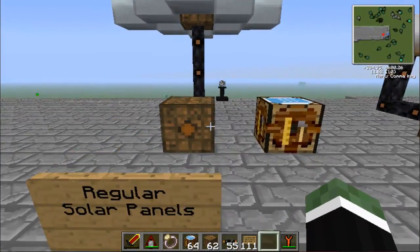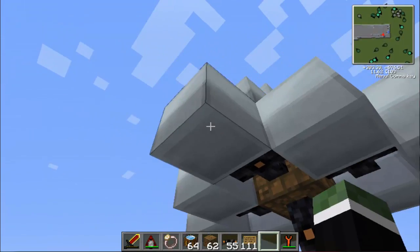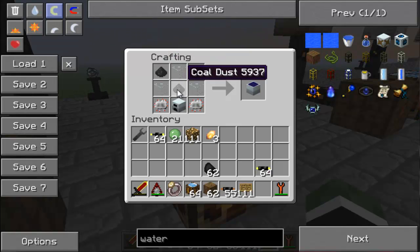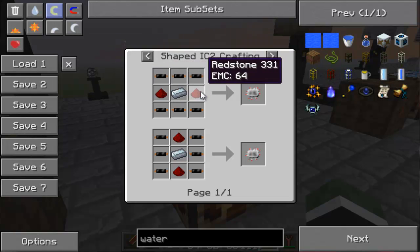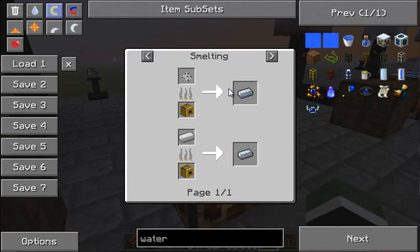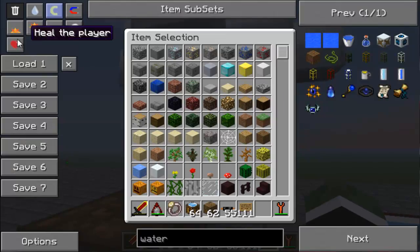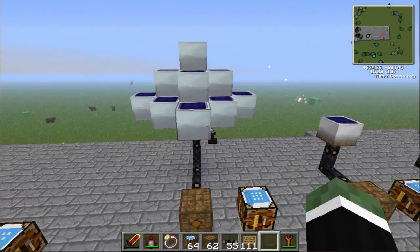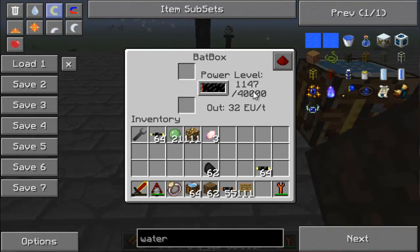Now we're on to regular solar panels, which you've seen in my videos. It's basically a bunch of solar panels. To make them, you need coal dust — which you get by macerating coal in a macerator — some glass, some electronic circuits, copper cable, refined iron, and redstone. Refined iron is just normal iron smelted in a furnace. Each solar panel gives one energy per tick, and I think there are 20 ticks a second. It's actually pretty fast.